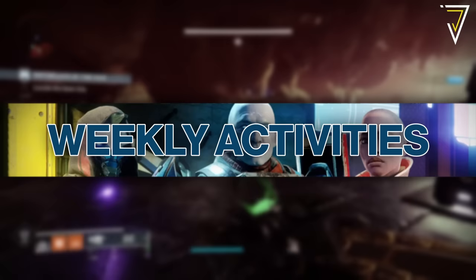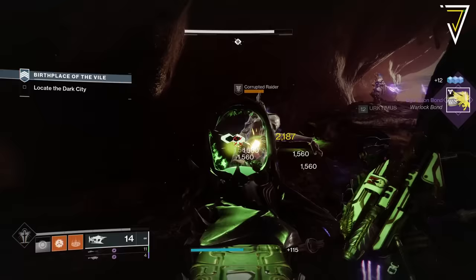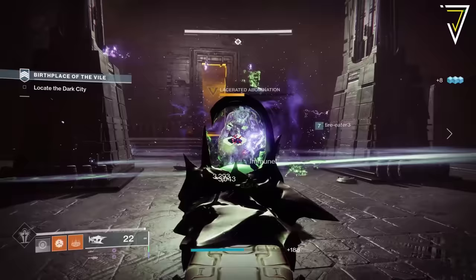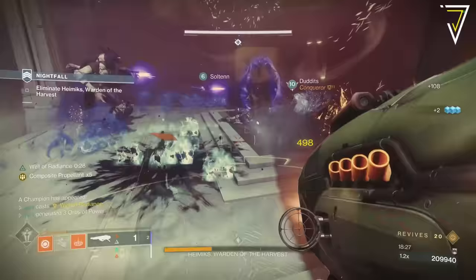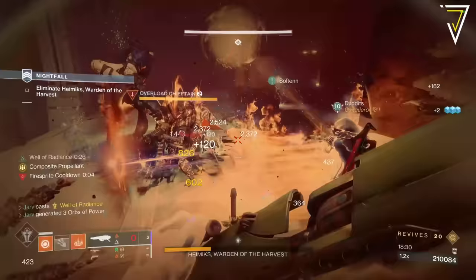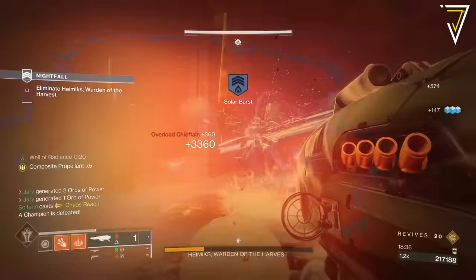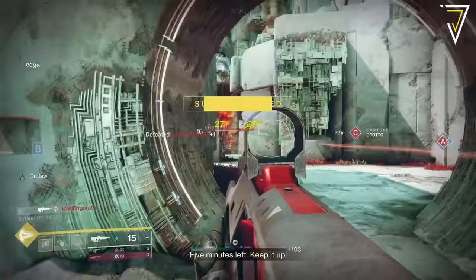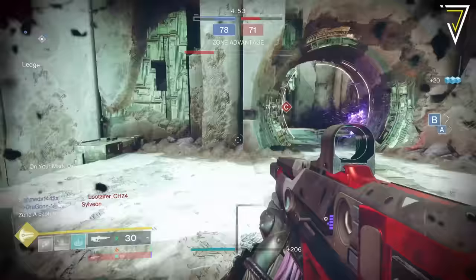For the weekly rituals, we have a returning Nightfall and Grandmaster Nightfall for week 20 in the form of Birthplace of the Vile — one of two strikes introduced with The Witch Queen and one of the easier strikes in this season's rotation. If you're still looking to earn your Conqueror seal, this week is a great week to jump in. The Bratek Osprey will likely return as the Nightfall exclusive reward, so if you're seeking that god roll, this is the week to get it done.